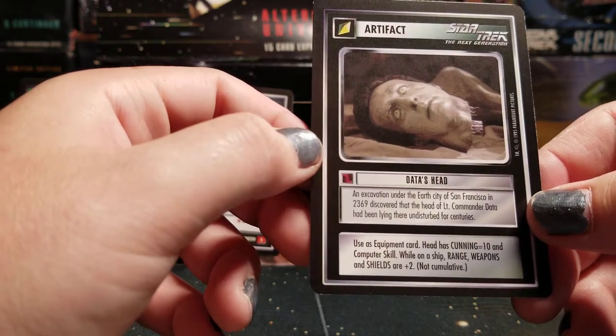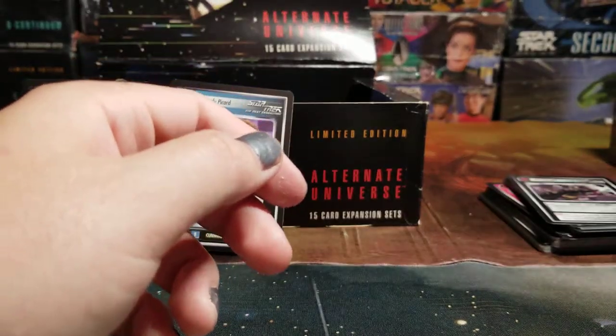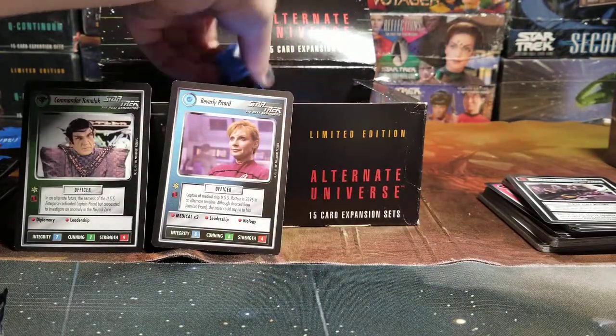While on a ship, Range, Weapons, and Shields are plus two. You combine this with Data's Body to have a fully functioning Data — but he's stronger than your typical Data.